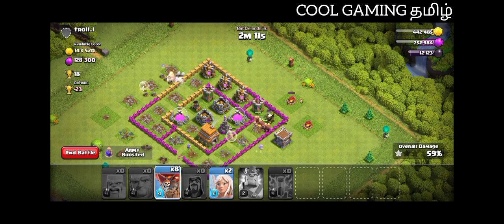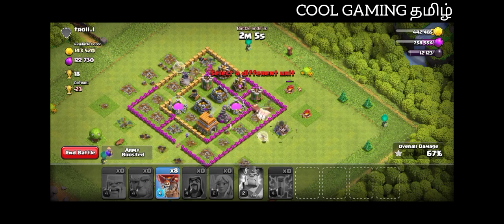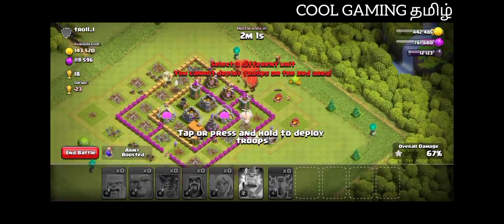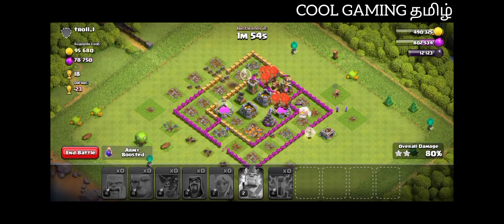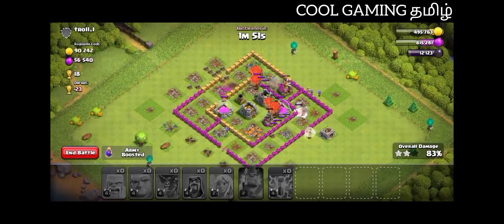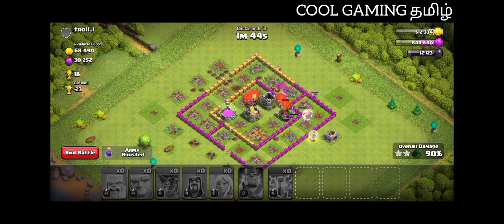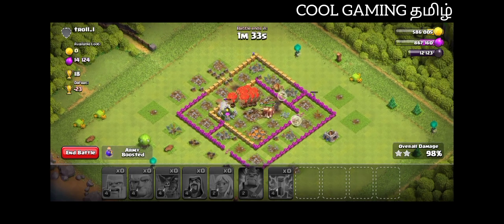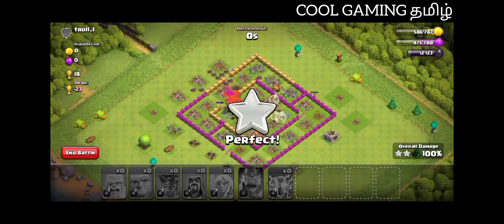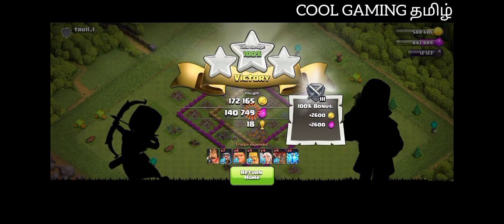We have to put that rocket. If your base allows people to go through and deal 70% damage in this area, if the base is easy to go through, you can see the Dragon and flying mob. It's a rocket, it's a Mortar, and lightning number 4 — that's what's happening. You can see that there's a big star.